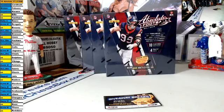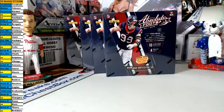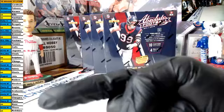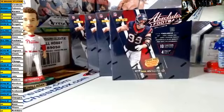Welcome to giveaway breaks, this is break number 190e — four boxes of 2016 Absolute Football retail. This being an eBay break, basically what you bid on was a business card. This is the business card you will get if you paid on time, which everybody did — thank you so much. You will get the cards that come out of these four boxes for your teams with your names on the left side of the screen. Teams in yellow are mine; they did not sell.